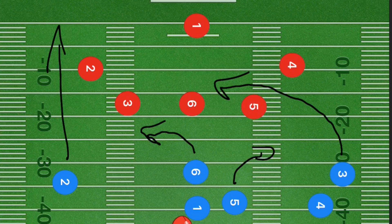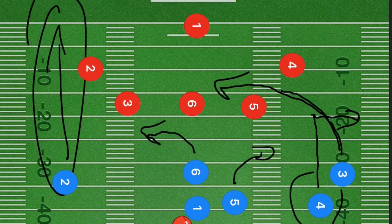Player three does a curl at 10 to 15 yards downfield. Player four also gets 10 to 15 yards downfield, and as soon as player three cuts in front of player four, player four cuts towards the sideline. Player three is the number one option; the main backup is player two or four depending on which side player one goes towards. The third backup is players five and six — but this play is designed for longer yardage.